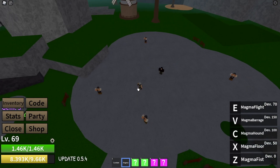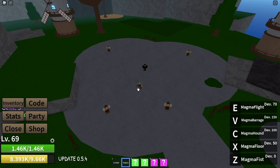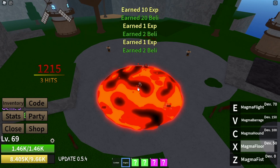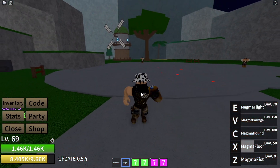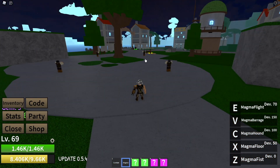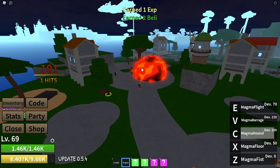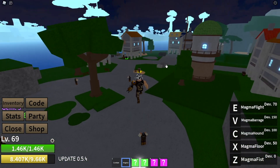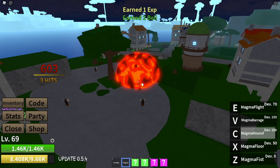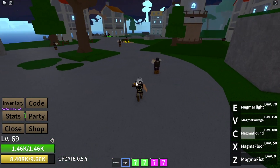Our next move, Magma Floor, has a bit of AOE to it but not too big. And next, we have the Magma Hound — this one is the one that has range, so you can aim it from all the way here to there. You gotta be higher though, so if you jump up, hold C, and then bam — that's your Magma Hound right there.